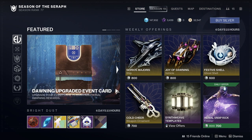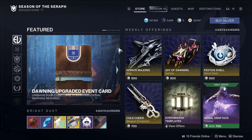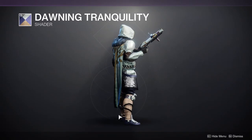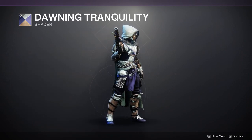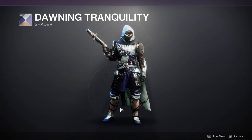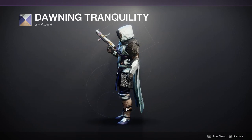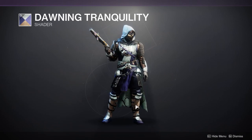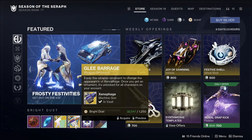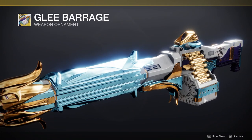In Eververse, the Dawning is still happening — this is the last week though, so if you're interested in picking some stuff up, I'd suggest doing it this week. 'Dying Tranquility' shader — this is actually pretty cool. I like the blue, the silver, and this cream-like color here. It's a decent shader. I already have it though.